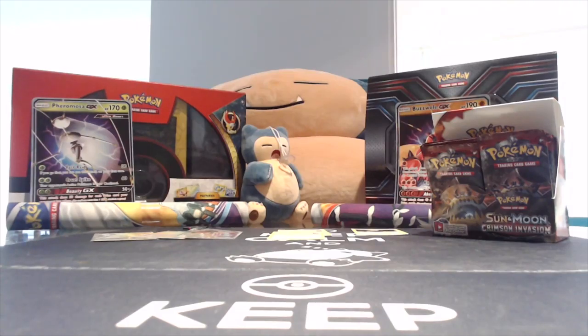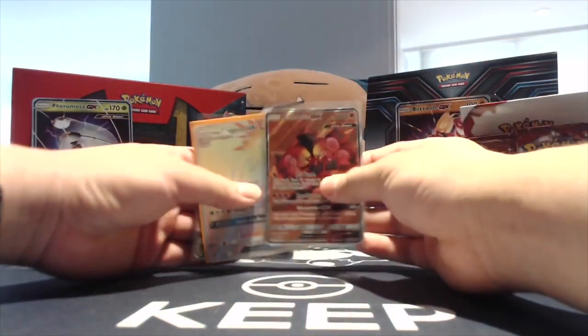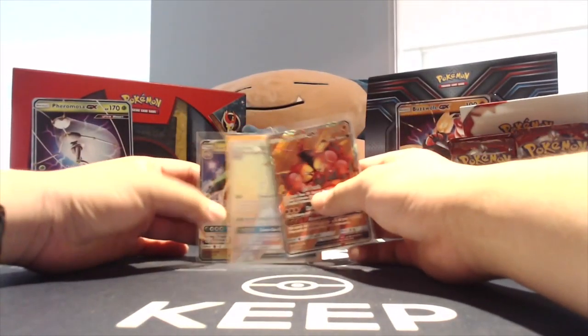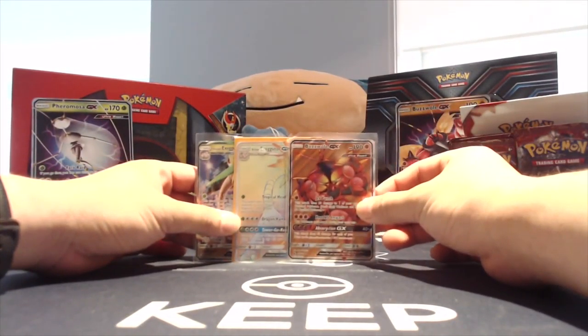Hello there Pokemon Trainers around the world. It's Tony the Snorlax back with Part 2 of our Sun and Moon Crystal Invasion Booster Box opening. We opened the first 12 packs last time - here's a recap: we got a regular rare Exeggutor, a secret rare Exeggutor, and a full art Buzzwole. So we'll see what Part 2 has in store for us.